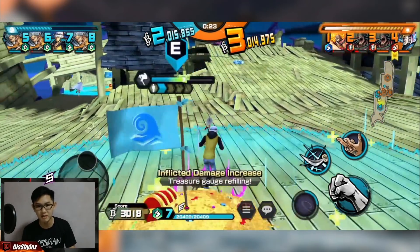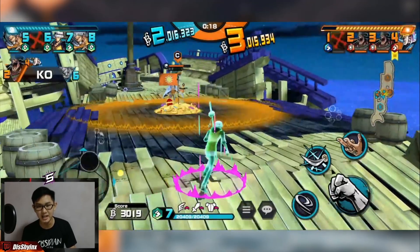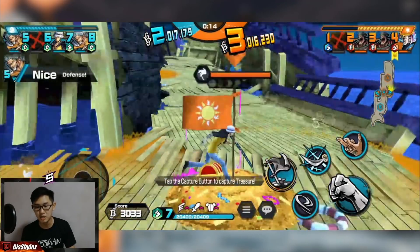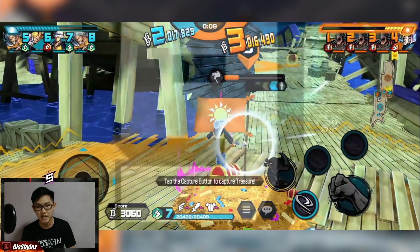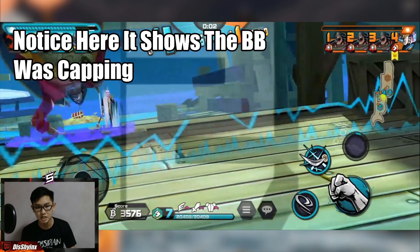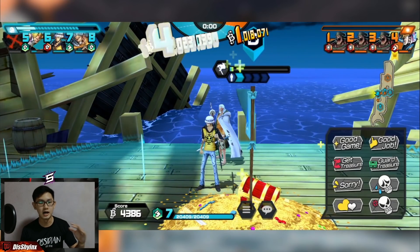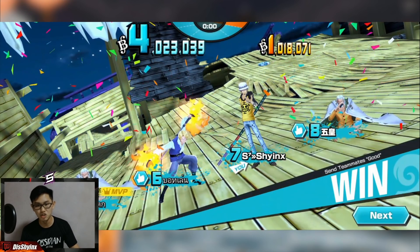I literally just ran full speed. I see that B flag is open, so I went for it. Get that thing first. Then I saw Rayleigh capping — I could've helped him, but I knew he wasn't a threat. There was no one trying to contest him. So I just came down, get the treasure. And I see that there are two Blackbeards trying to cap the other side, so I just throw in a Shambles so that I swap place with one Blackbeard. I stand at the treasure and they cannot cap. So even if we lost 3-2, we will still win the game.